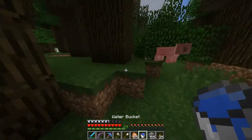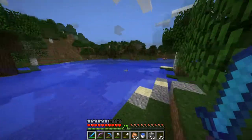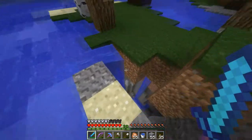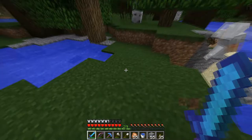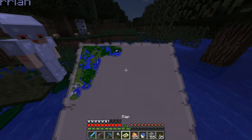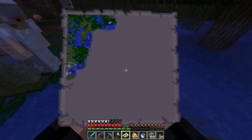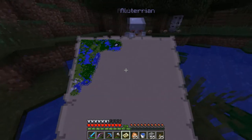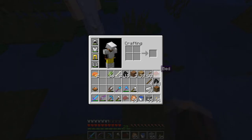Gonna eat some cane, gonna eat some stuff, gonna put some pumpkin in my base. I almost walked into that. The map is square — it would be really useful if the server was too.